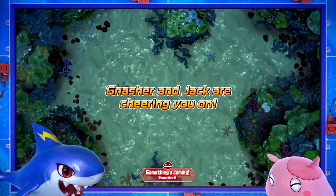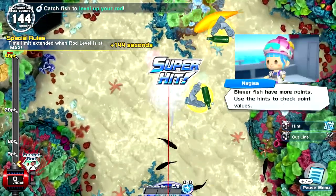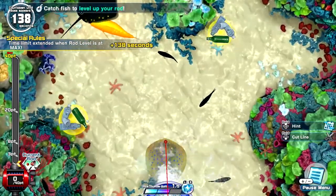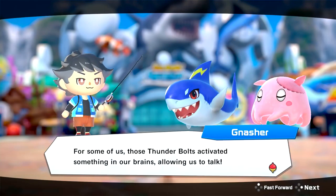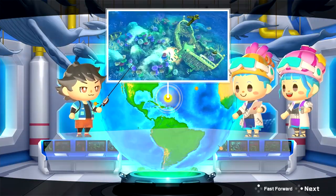Next up is Legend of the Poisoned Seas, or as the game calls it, the story mode. Here you take on the role of an angler who helps the duo of researchers Minato and Nagisa avert a world crisis caused by the mutation of several fish due to a mysterious poison. All the stages are basically like the arcade portion, but instead of a gameplay loop, you're challenged to a mission that you must clear within the time limit. Clear it fast enough and you'll be awarded medals and a currency called tickets.